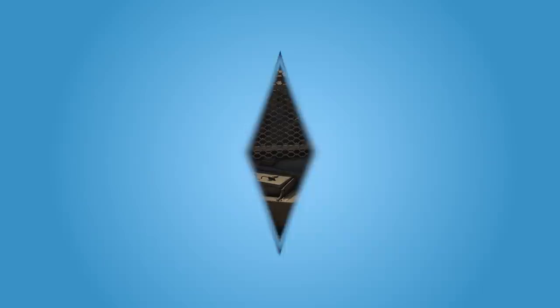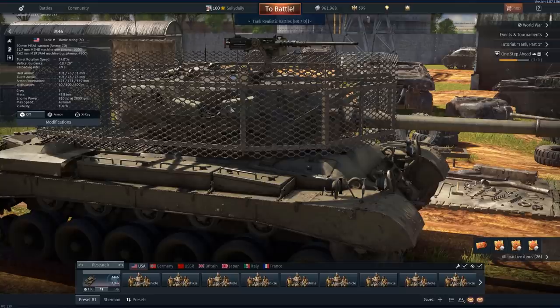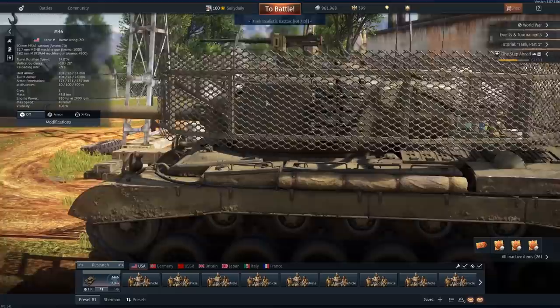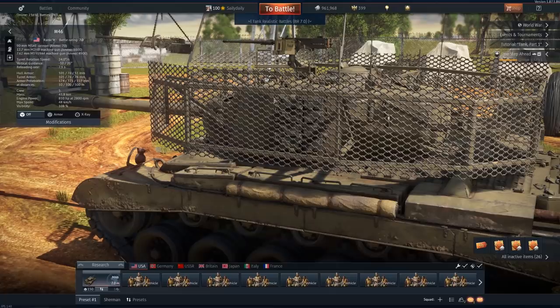No clickbait — chain link fence is used as armor. I couldn't really wrap my head around this and the reason why they did this or tried this. It probably made the commander's job a nightmare trying to look through it, but maybe the video game doesn't do it justice. Maybe it's too close and the optics are too powerful to see past that, but this stuff actually works.